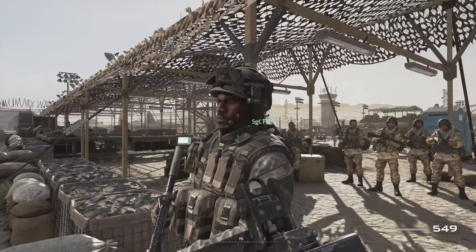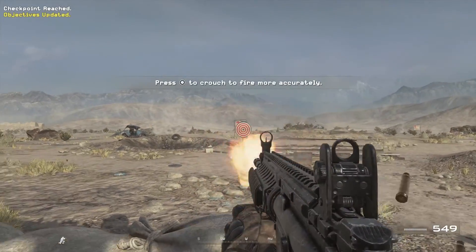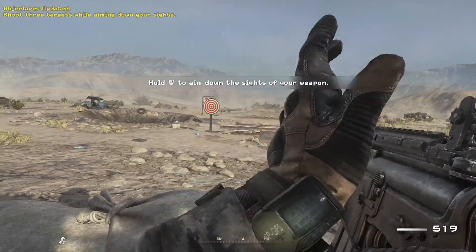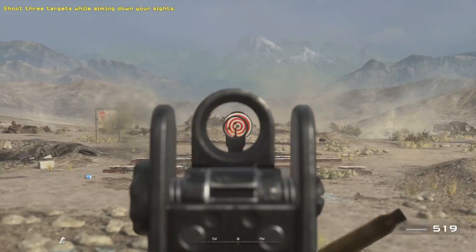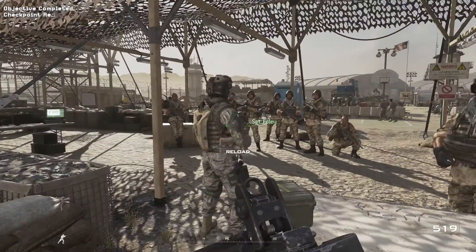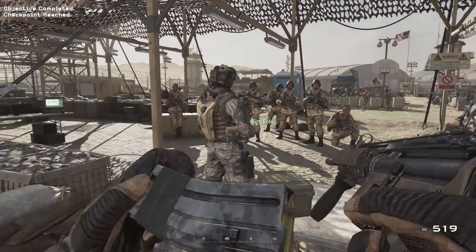Crouch first, then aim down your sights at the target. Private Alan, aim down your sights before engaging the target. That's all there is to it. You want the targets to go down? You've got to aim down your sights.